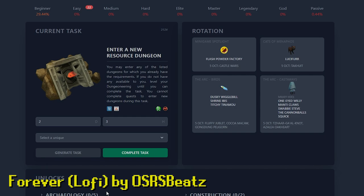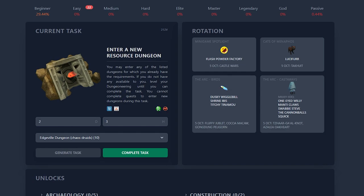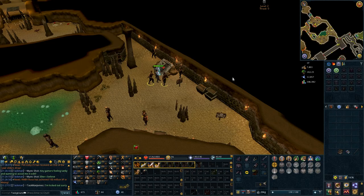Enter a new resource dungeon. We'll go for the Chaos Druid one — it's the one with the lowest requirement, and unlocking it could be handy when I need herbs. It has four static spawns: Harralander, Irit, Marrentill, and Ranarr. Quite a useful variety.